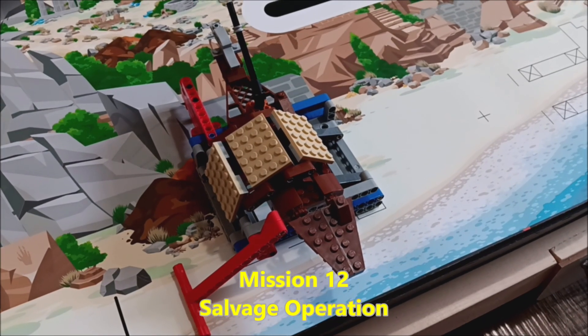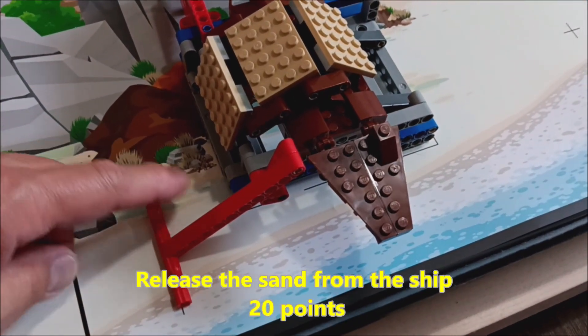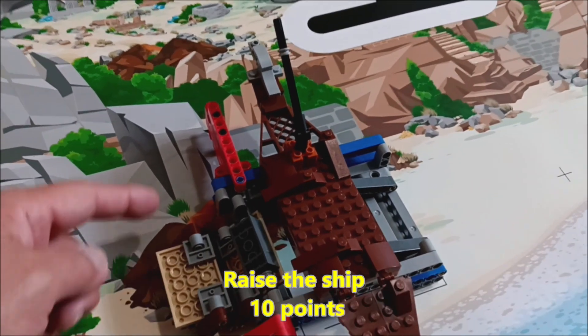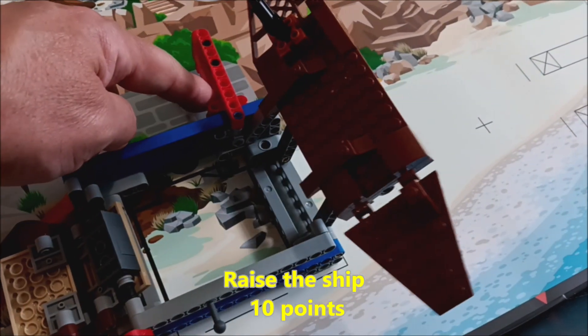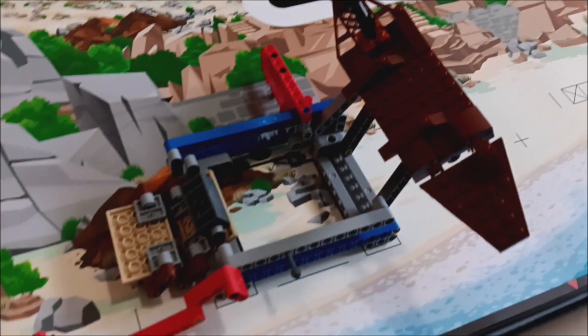Mission 12 is the salvage operation — I really like this model, it has a lot of cool moving pieces. For the point value: if you can release the sand off of the ship, that's worth 20 points. They want to give teams encouragement — if you do this relatively easy task, it can be worth a lot. And then if you can push the red Lego panel and push up the ship, that's worth another 10 points. So this mission can be worth 30 points if you do everything.